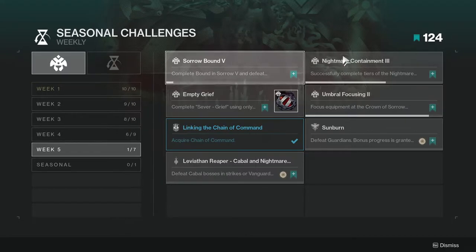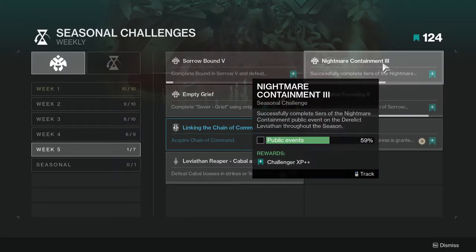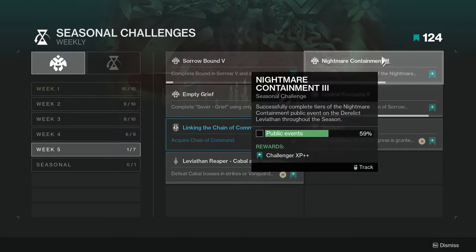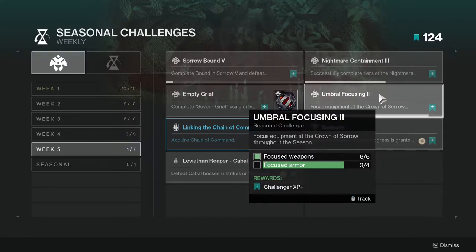Nightmare Containment: successfully complete tiers of the Nightmare Containment public event on the Derelict Leviathan throughout the season. I'm at almost 60 on this one. Personally, the seasonal activity is kind of a slog after you run it a few times — that's why I'm only at 60.